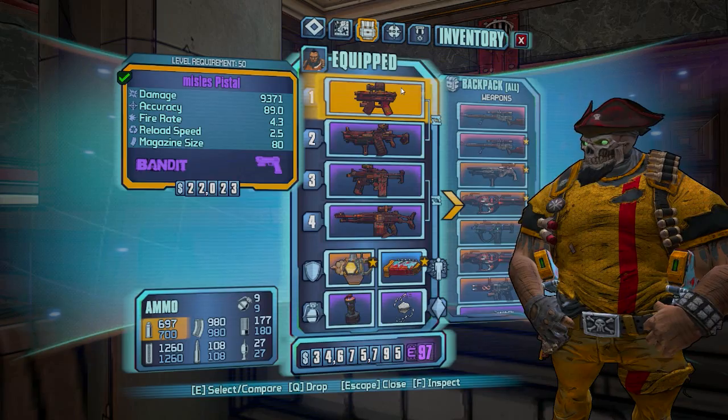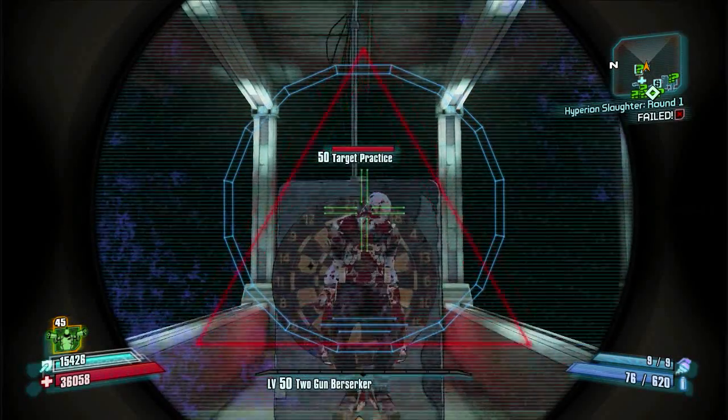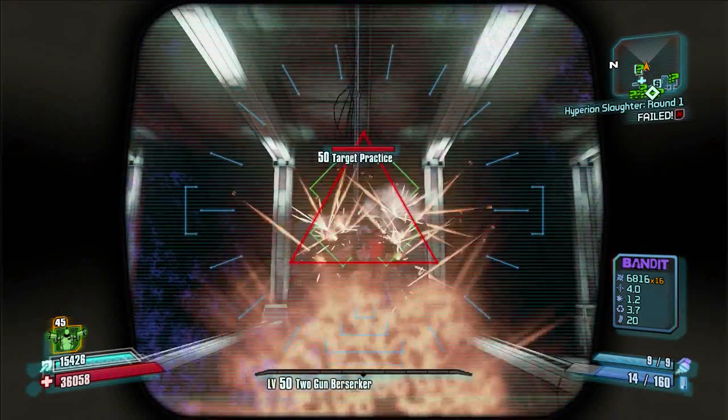First we're gonna go over critical hit multiplier. Pistols, SMGs, and shotguns all get a times two multiplier.